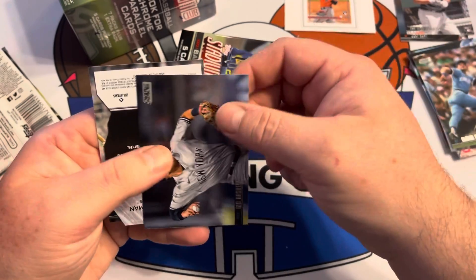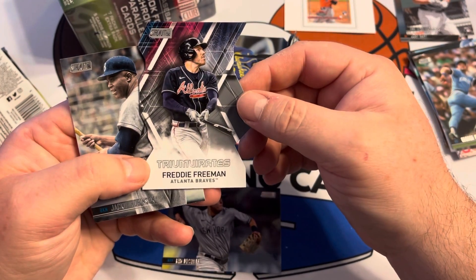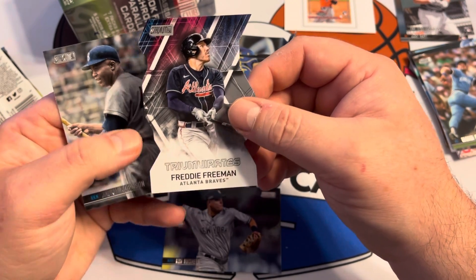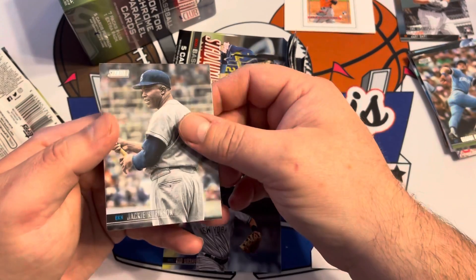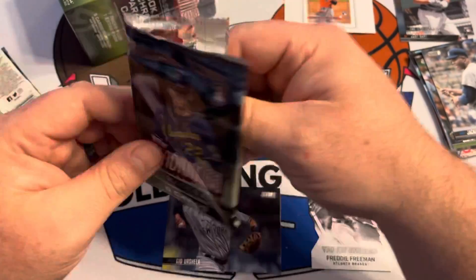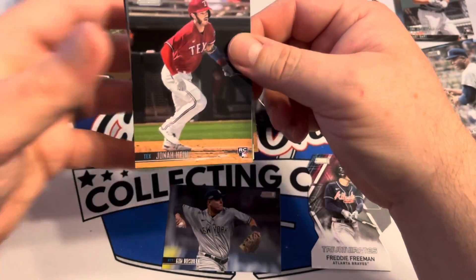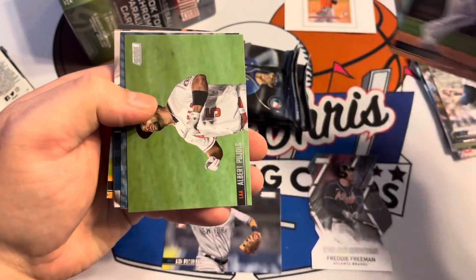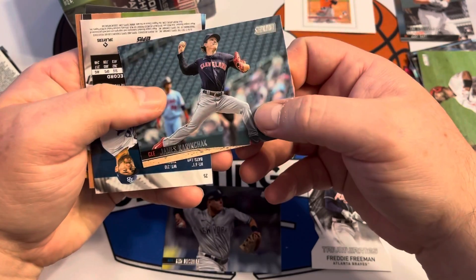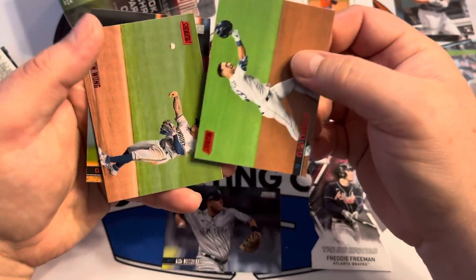Jackie Robinson on the back. Got Kyle Seager — he homered against the Yankees last night. George Brett. Hey, we got a Yankee — Gio Urshela, first Yankee. Triumvirates — I guess it's a V — and then Jackie Robinson. Jonah Heim. Albert Pujols. James. Oh, Karen check. Kevin Kiermaier red — another red, another red.